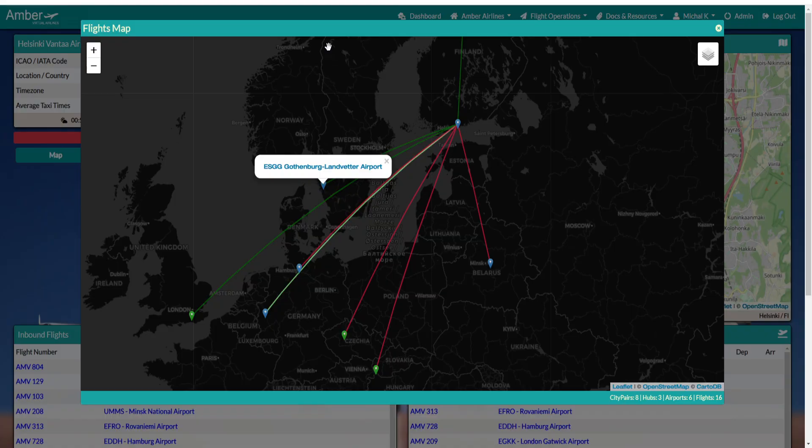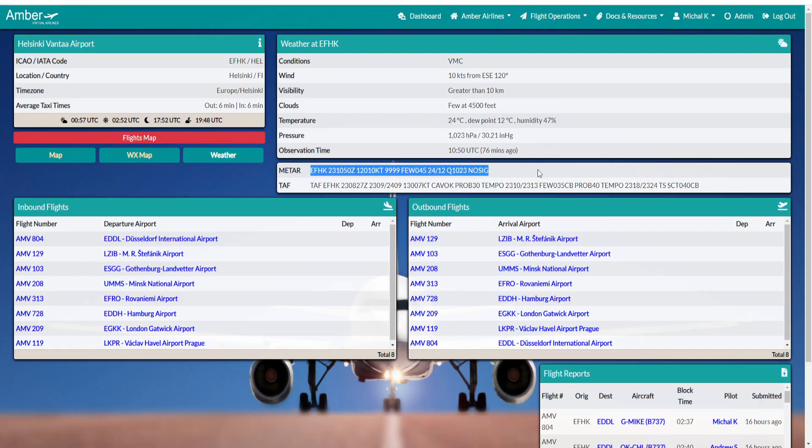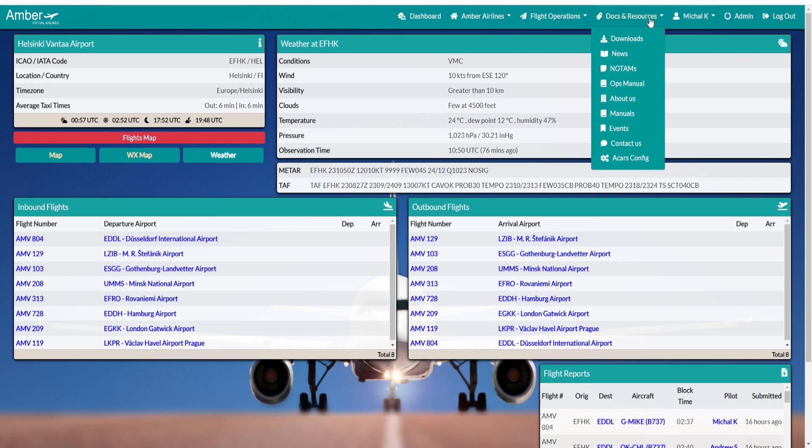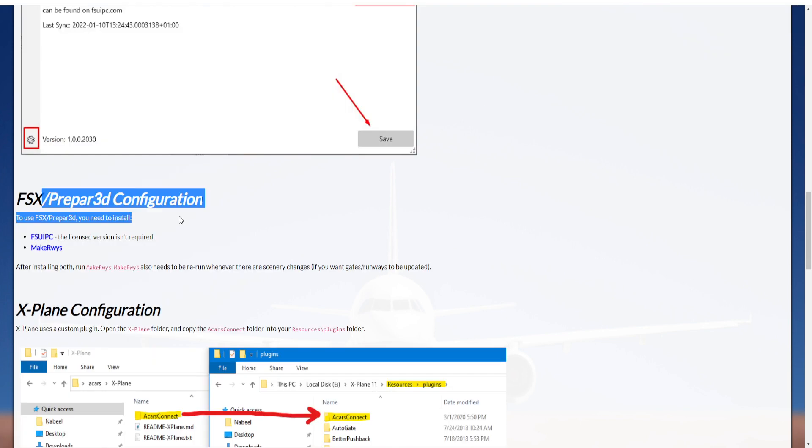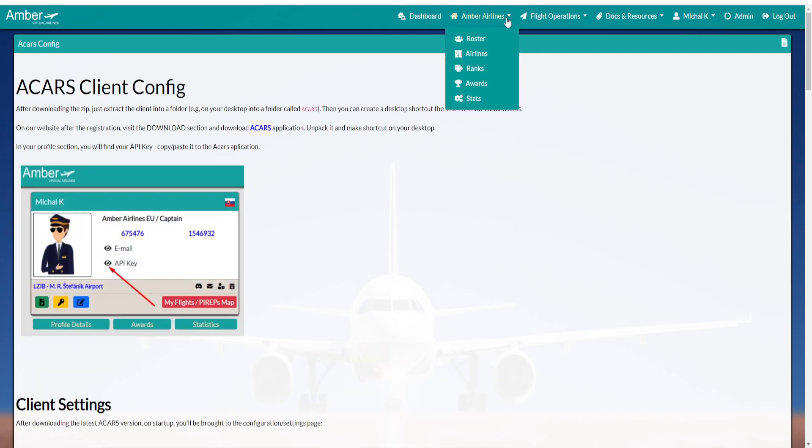You can also see weather information — for example, Helsinki weather information. We also have ACARS config info here, so if you have a problem setting up the client ACARS for different simulators, just come here and see all the information.